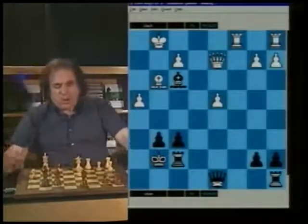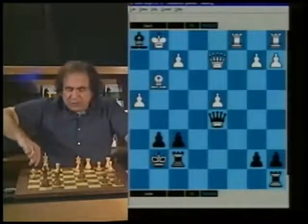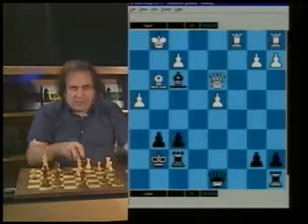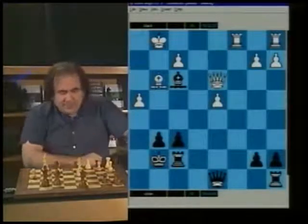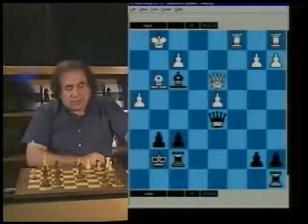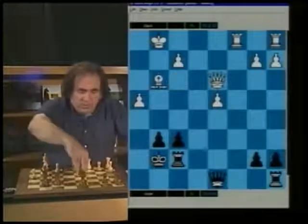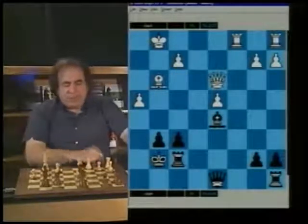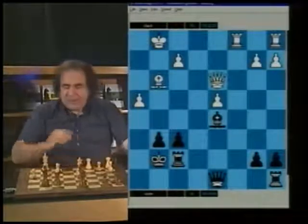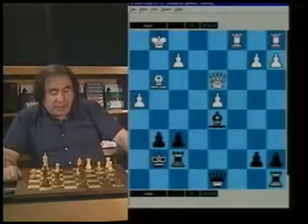Rf7 — all black needs to do is play Qd5 or Bd5, maybe Bh1. But from now on, everything went really bad for black. Qd3 attacking the bishop, and now Qd5 is not that great a move because white has Rc5. So black played simply Bd5, putting the bishop on a very active position dominating the central position.